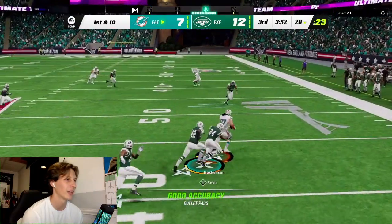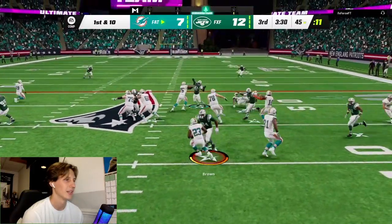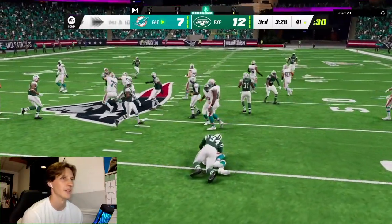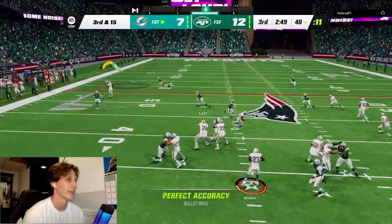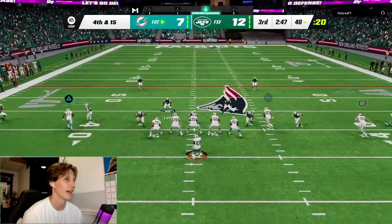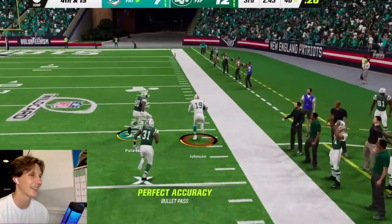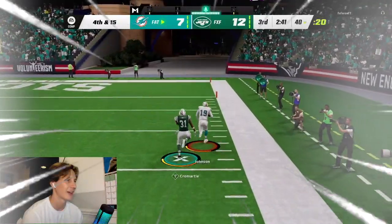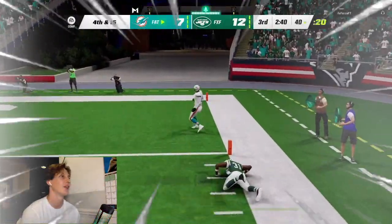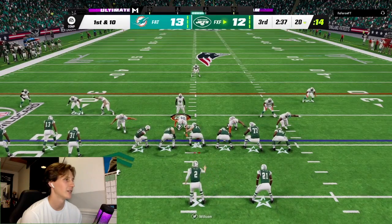Second half, let's get going on this drive. To Hockenson down the middle, nice catch. Read option — oh my god, that was a bad read. Big third down, we gotta get a first — Calvin dropped it. I'm going for it on fourth down; Keisean to the outside with the catch, still going, stiff arm, diving to the ground — Keisean got the speed to the end zone! We've got a one-point lead.